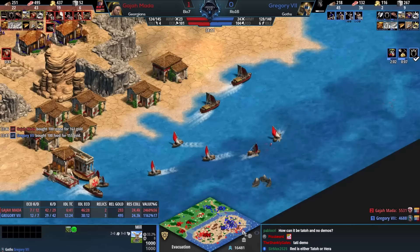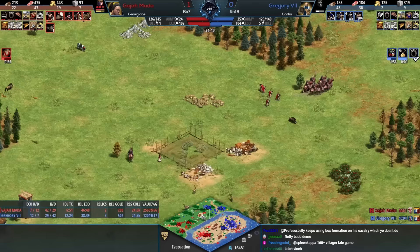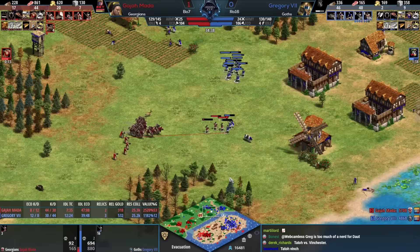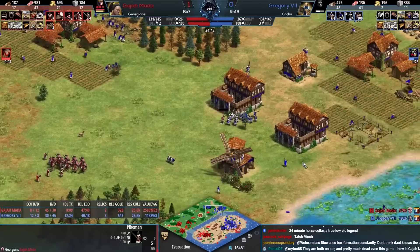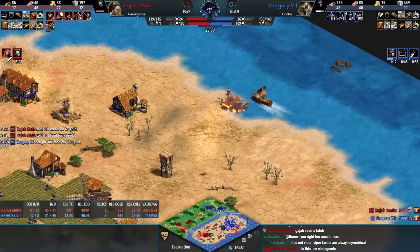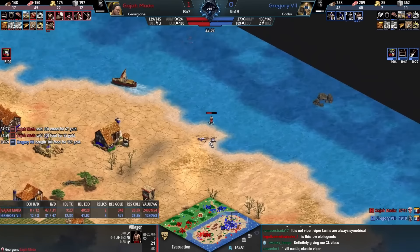That's quite a few pikemen he's about to run into — but pikemen are getting converted. Solid monk control there from Gajamata, who is himself quite close to clicking up to imperial. The big advantage when imperial age comes in is just the Halberdier upgrade — getting Halbs out you're going to start to overrun those fairly low Monaspa numbers. Gregory has done a really good job trying to minimize Monaspa numbers, as they are such a snowball unit gaining extra attack in larger groups.